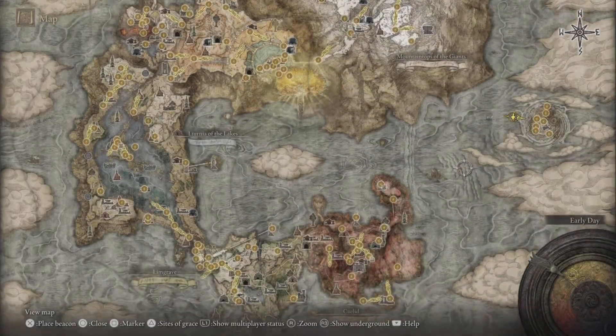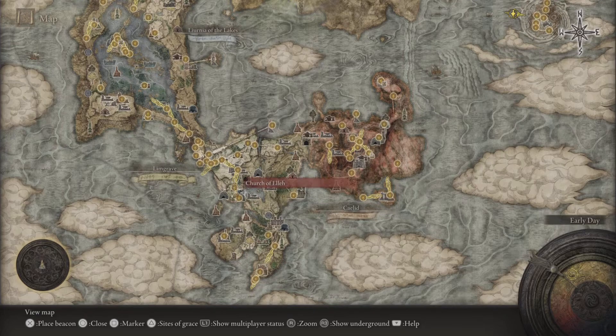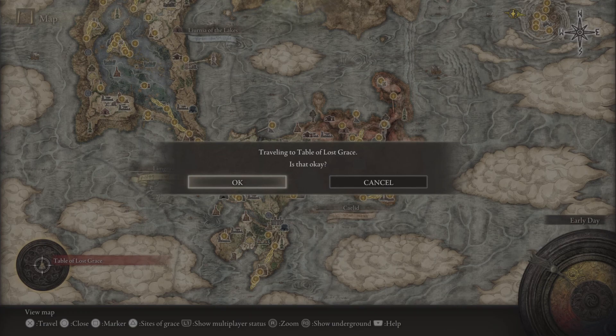Once you get here, pull up your map and go to the Round Table Hold. Teleport to it, and when the loading bar gets to a hundred percent, that is when you need to close your game — whether it's PlayStation, Xbox, or PC.